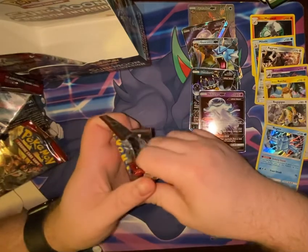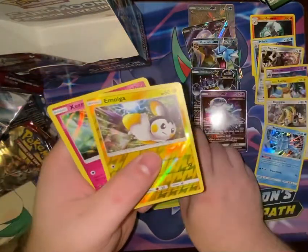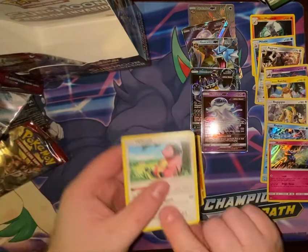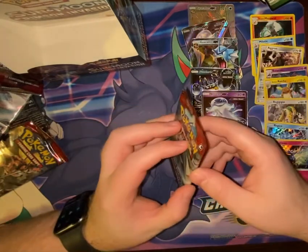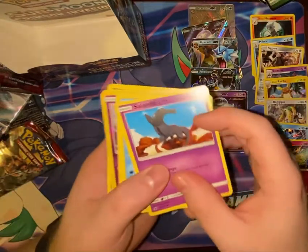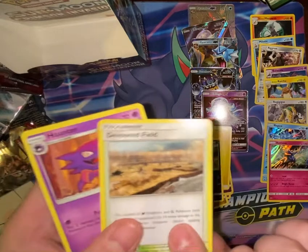Pack 35 of 36 — and it has a holo! Aeron, Mankey, Swinub, Cacnea, Bunnelby, Emolga — and we have Xerneas! Fire Energy, Gastrodon, Zoalus, and Miltank. Last pack — I don't have any patience, we're going to open it now: Landorus, Feebas, Karrablast, Jangmo-o, Mankey, Misdreavus, Cacturne, Electric Energy, Zoalus, Devoured Field, Haunter.